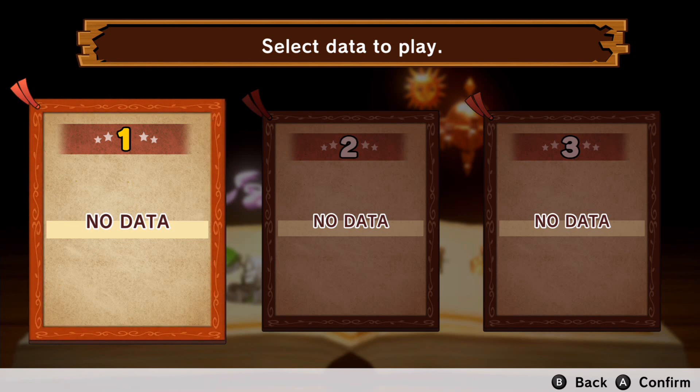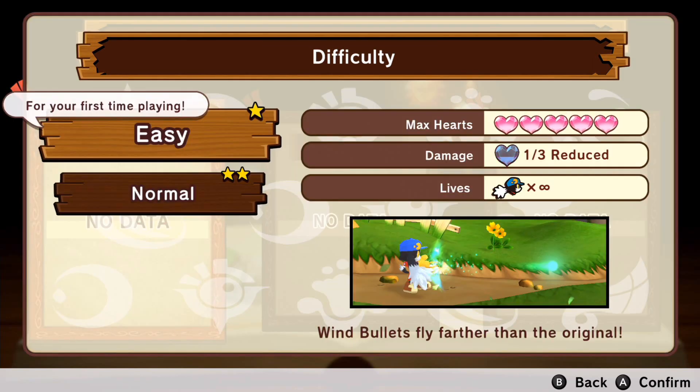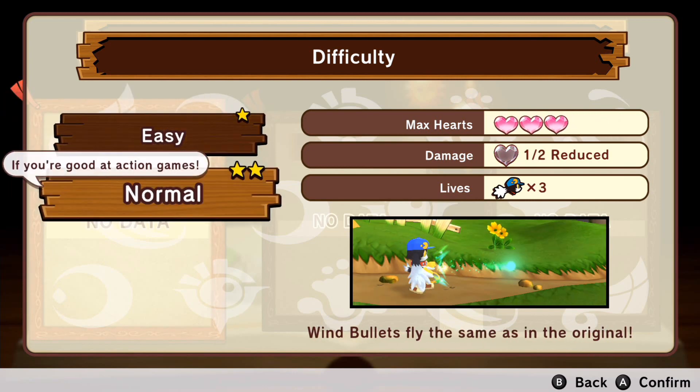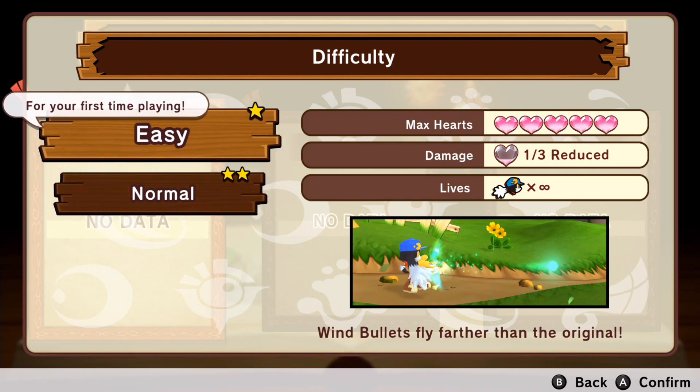Before diving into the actual game, there was actually a new feature introduced in this version — the difficulty selection. We can start off in either easy or normal mode, though there is technically a third mode which I'll explain more details about as we continue through the game.